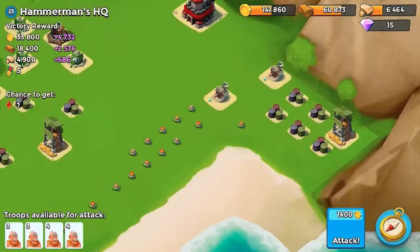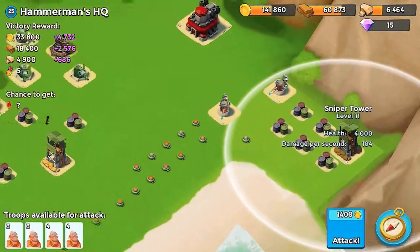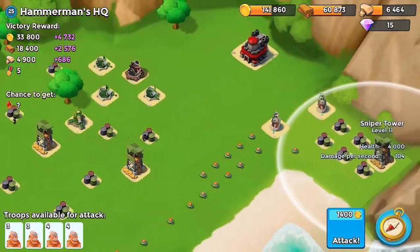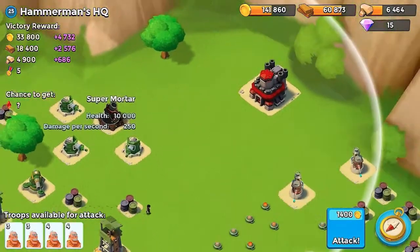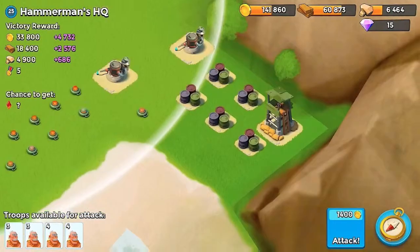Basically what I'm going to do is start by taking out this sniper tower, and then while I'm over here, I'm just going to continue to EMP this mortar. Alright, let's start this attack.